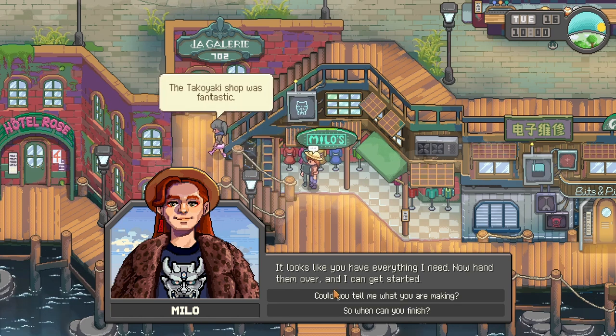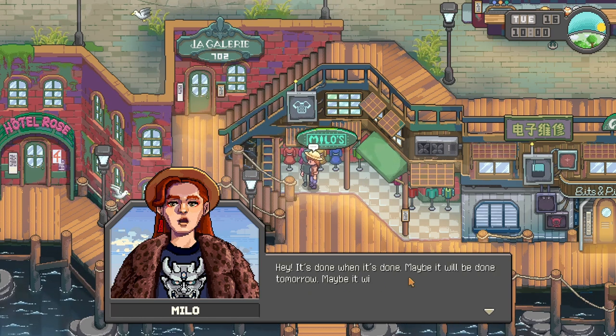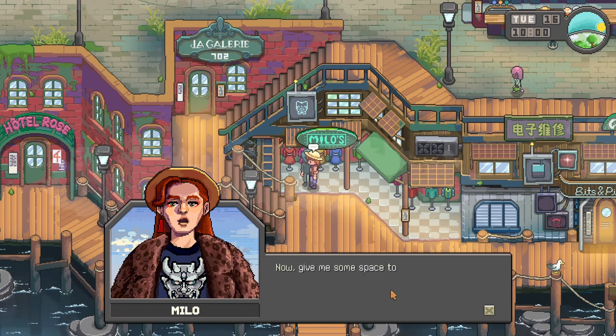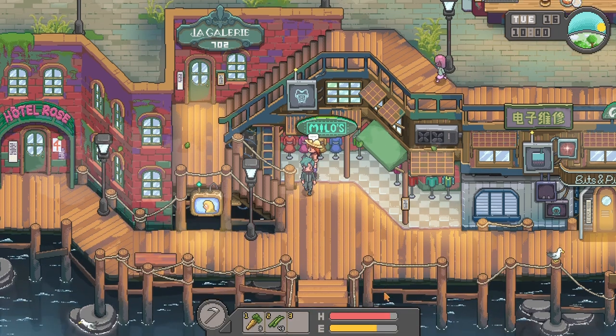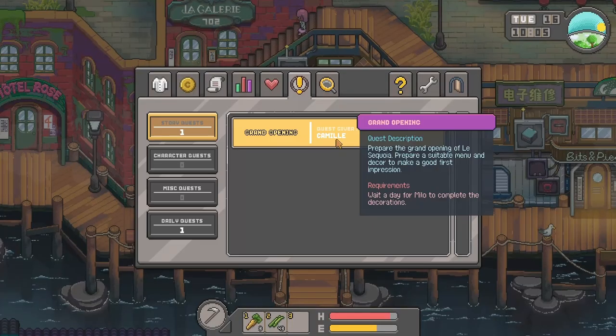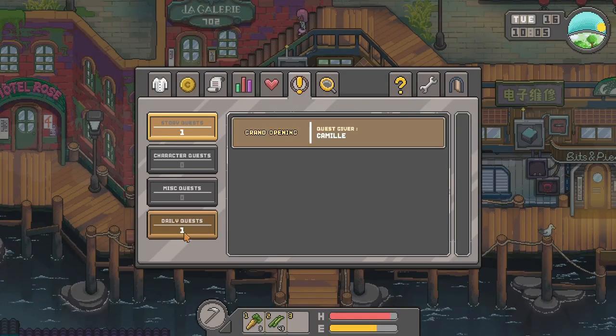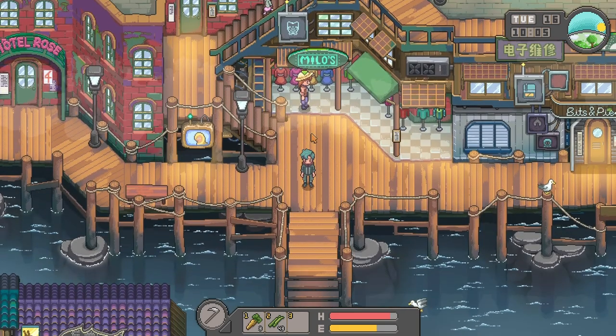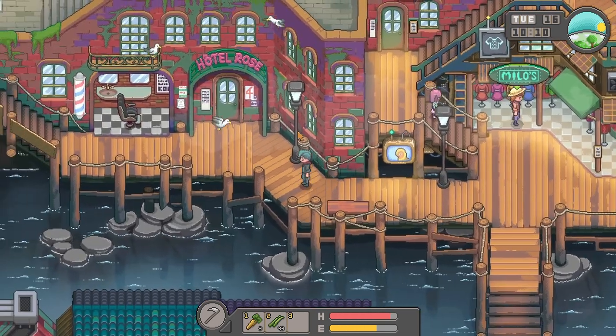Milo says: 'It looks like you have everything I need — hand them over and I can get started.' Done! He says to give him space to work. It looks like it'll only take a day. In the meantime, let's go ahead with Yvonne's party centerpiece task — we need to prepare a takeout dish: watercress salad.